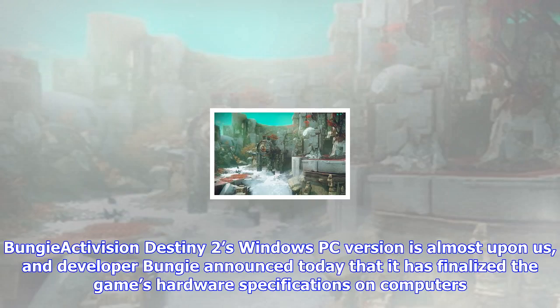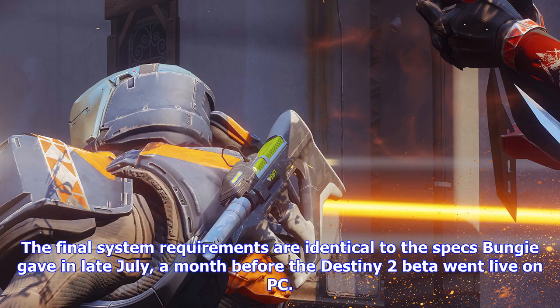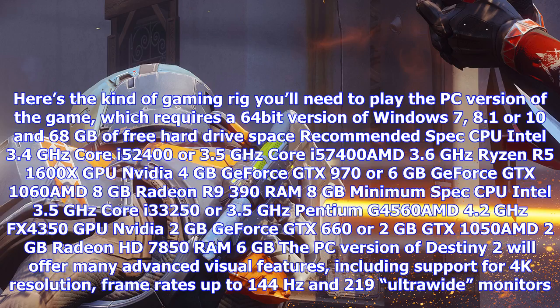The final system requirements are identical to the specs Bungie gave in late July, a month before the Destiny 2 beta went live on PC. Here's the kind of gaming rig you'll need to play the PC version of the game, which requires a 64-bit version of Windows 7, 8.1, or 10, and 68GB of free hard drive space.